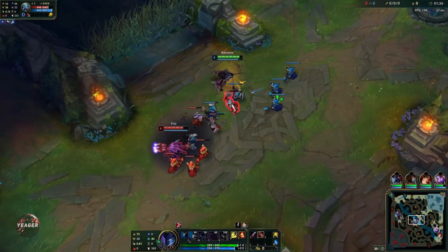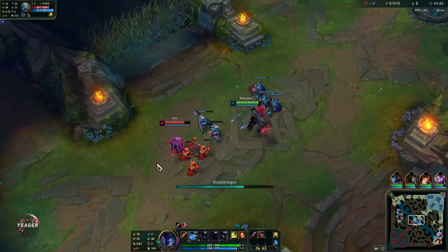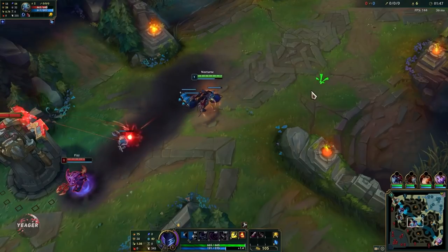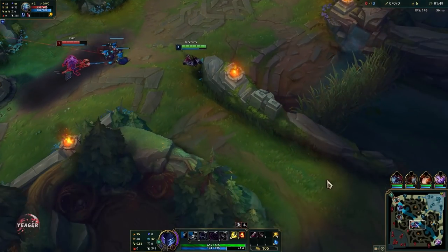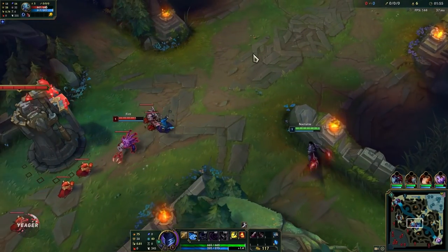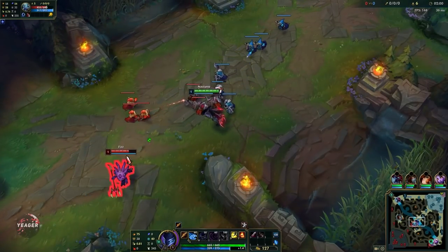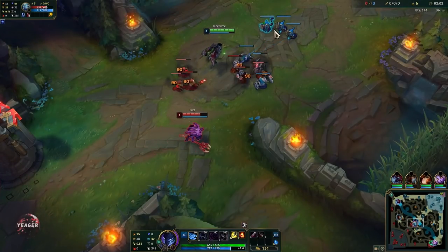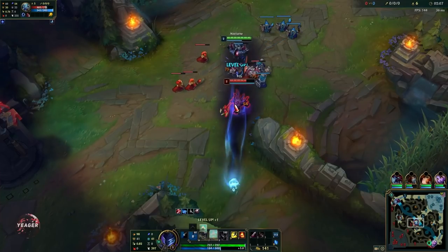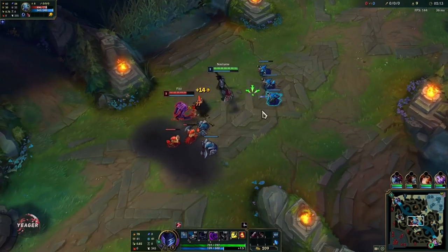His passive will make his next auto attack deal damage in an area around him and also heal him. When you auto attack you make this passive come off cooldown faster, and if you auto attack champions or monsters then it comes off cooldown even faster. This passive is what makes him such a strong mid laner because it allows him to have waveclear — just stay in the middle of the wave and use that passive. Since it also heals you, it's really hard to poke you out because you have great waveclear and a lot of sustain.